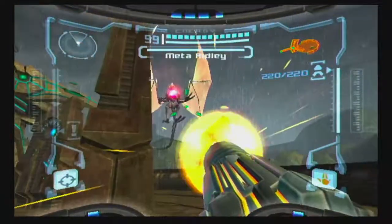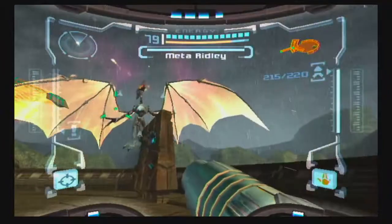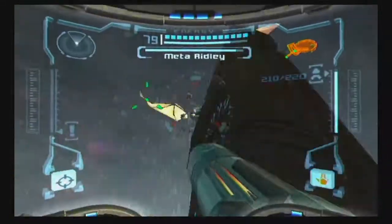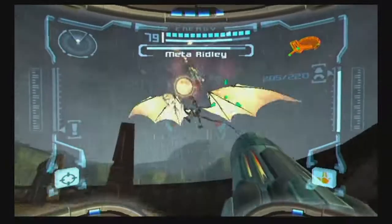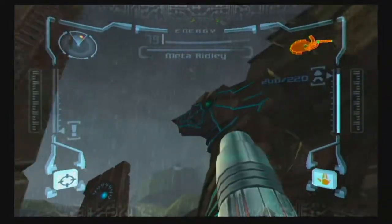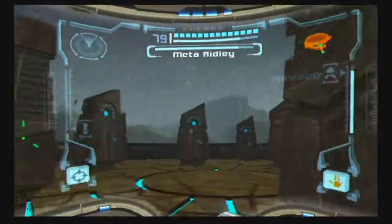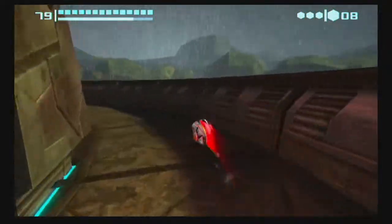Well, I'm going to stick for now with — maybe try to do some super missiles. There we are, that got him. Yeah, we're doing okay with this. Super missiles are pretty good. Now he's flying away — I lost target with him. Yikes! He's dive-bombing. I'll just hide over here.